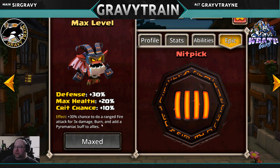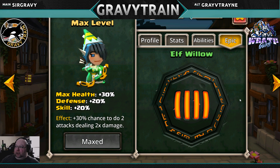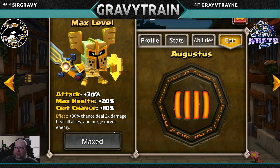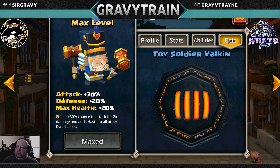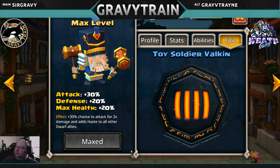Nitpick: 30% chance to do a ranged fire attack for 3x damage, burn, and add a Pyromaniac buff to allies — yes, useful. Willow: if you're using Willow, sure, but I would not go out of my way to use her. Augustus: if you're using him, great, it's viable — otherwise why are you using Augustus? Rogar: 30% chance to daze and do 3x damage, but that's only single target — I wouldn't waste one on him. Valkon: because of the changes to his epic, I would only do this if you're running a full team of dwarves or at least three dwarves, since his haste now only goes on dwarf allies. If you're using a dwarf team you can put one on him, but I wouldn't put more than one.